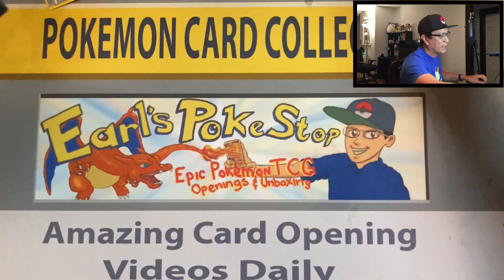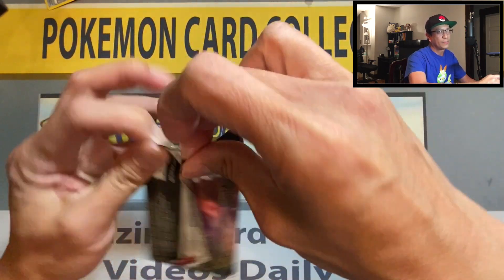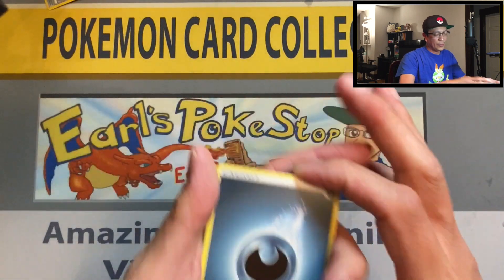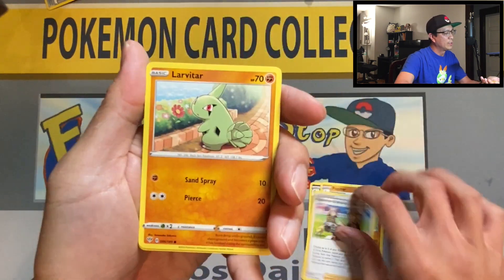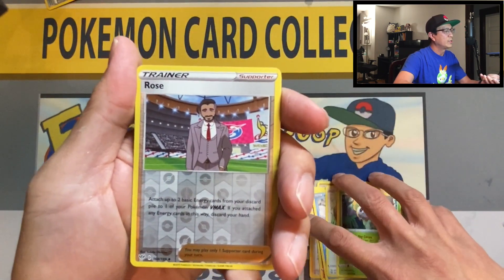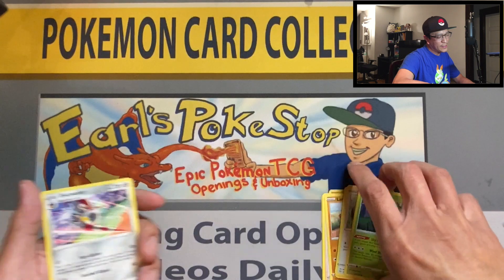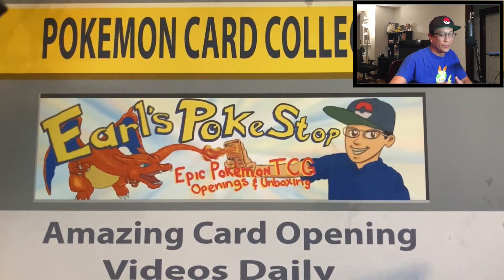Last pack magic guys — can we get some last pack magic with the Charizard pack? Four cards: darkness energy, pupitar, pokemon breeders nurturing, larvitar, grimer, Galarian darumaka, centiskorch, rollout, Rose — reverse holo. Three, two, one… Galarian Obstagoon — non-holo rare guys.